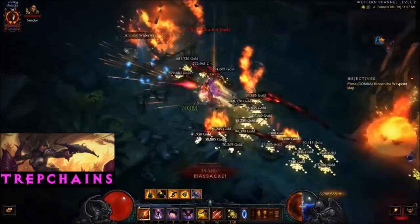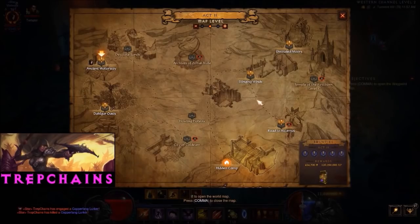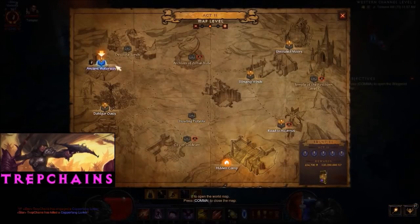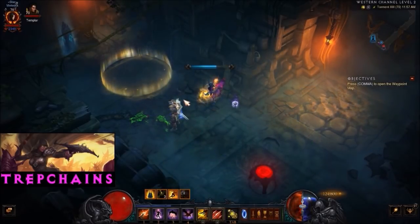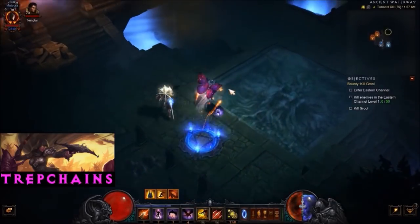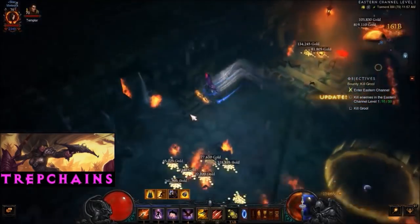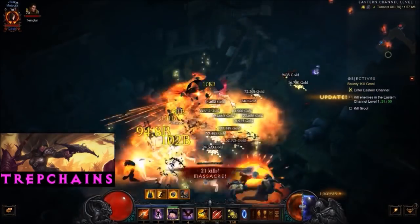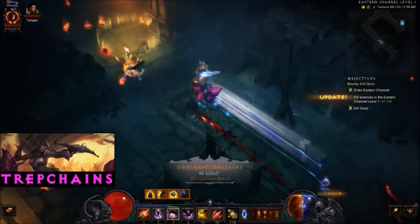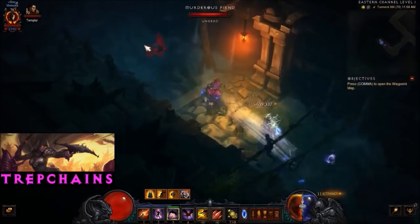In Act 3, I would typically go through the Fields of Slaughter via the Bridge of Korsikk, the Towers of the Damned Levels 1 and 2 also in Fields of Slaughter, Caverns of Frost if you happen to find it — also handy — Towers of the Cursed Level 1 and 2, and the Core of Arreat. There is a Rainbow Goblin shown in this video which was found in Tower of the Cursed Level 1.